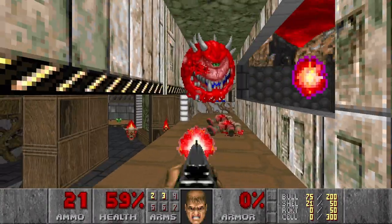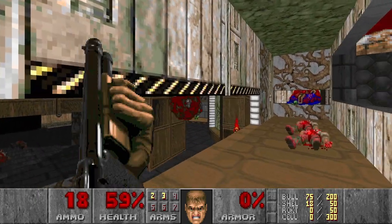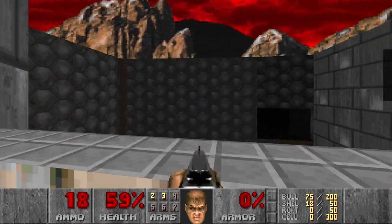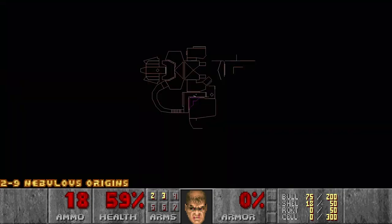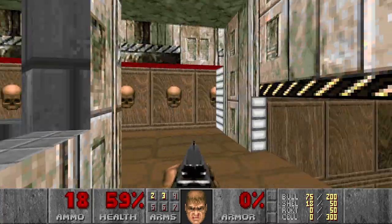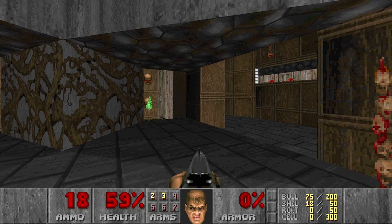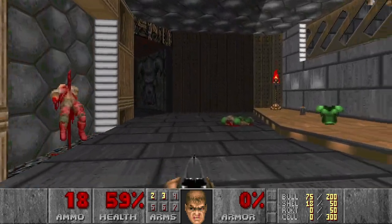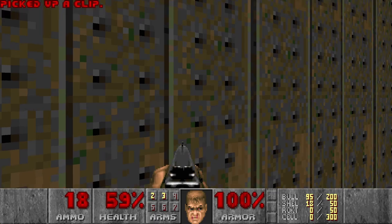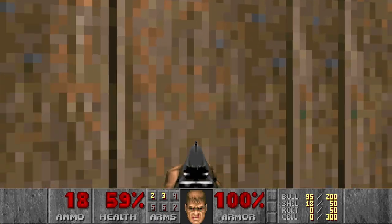I should pay more attention. I think we can get there later. And this is a secret. Cool. Let's go back and check what has opened. Green armor. Nice. We are fully stocked. Let's move on.